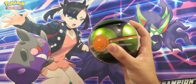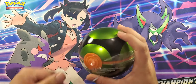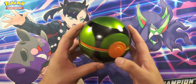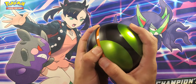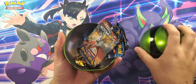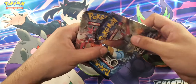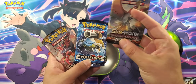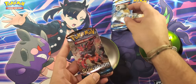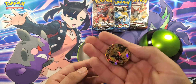I just really like the Ball Tins. I'm sure I say that now before I run out of space to put more balls in my house. But I think it's a nice little decorative piece. You get three booster packs — here we got Sun and Moon Burning Shadows, Evolutions, and Sun and Moon — along with a nice little coin.